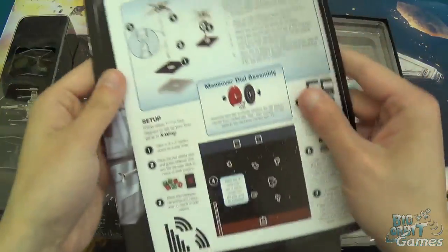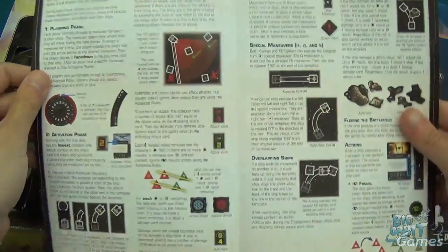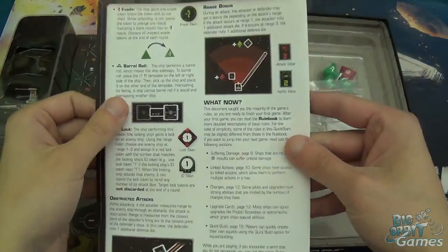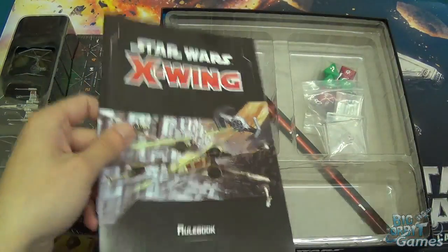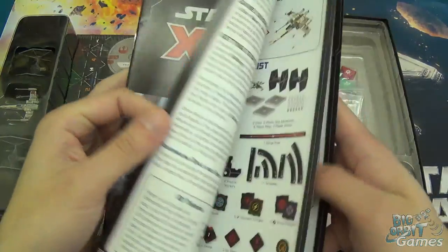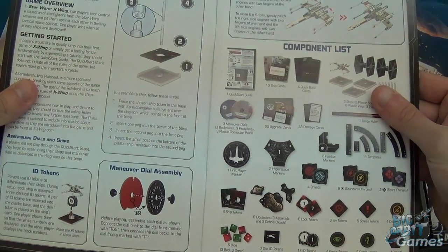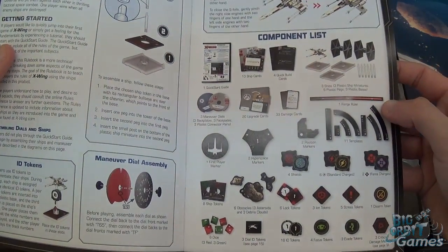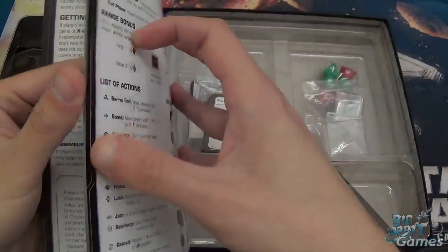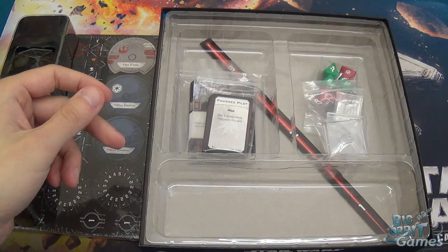Then we've got the Quick Start Guide — just how to put everything together quickly and get playing as fast as possible, with a quick game setup using the contents of the box. You've also got the main rulebook, which is the thing most people will want to see right now, purely because there are a few changes: some extra tokens that are fairly important to the game, and a couple of other rule changes as well, including how the X-Wing moves.